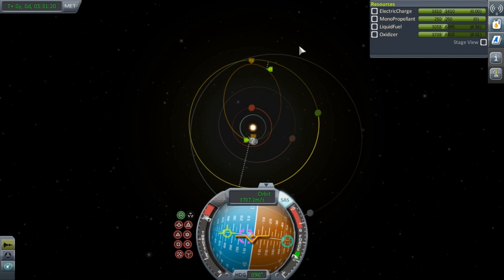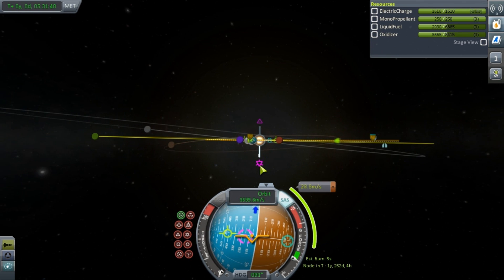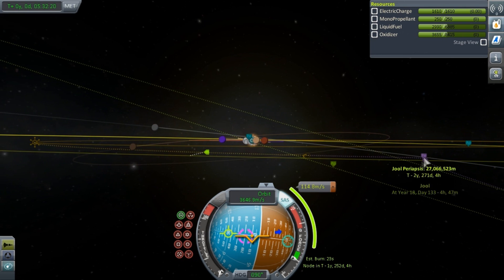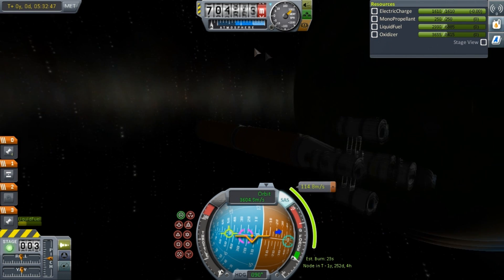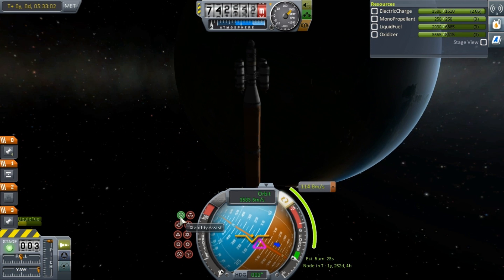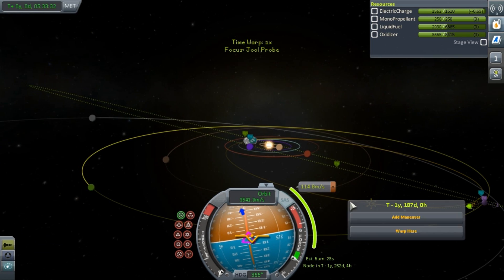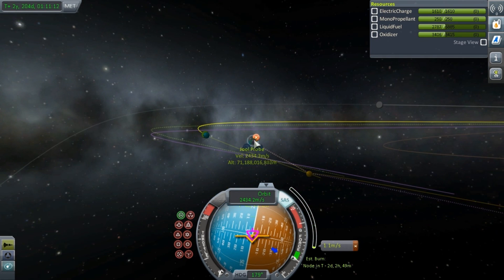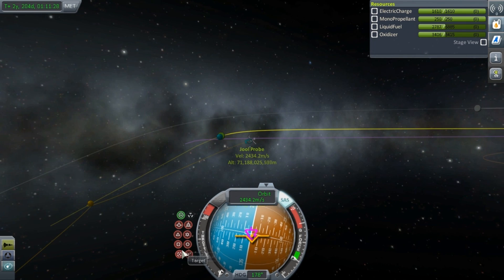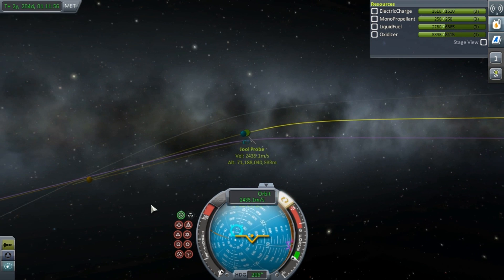It's just going to be a bunch of fiddling around with the maneuver nodes from here on out, trying to find the perfect approach to Jool. I want to get extremely close to Jool — I don't want to fall into Jool's atmosphere, at least not yet. I think I'll save that for the end of the mission. The orbit insertion burn was like 15 minutes long, which I used time acceleration for. After that, it took maybe another half hour to actually get to Jool and finalize my approach. Through the magic of editing, I've fast-forwarded to the point where we are about to go into Jool's sphere of influence and get a whole ton of science.